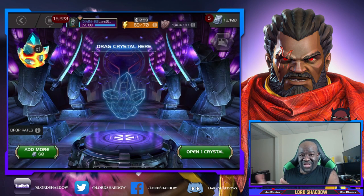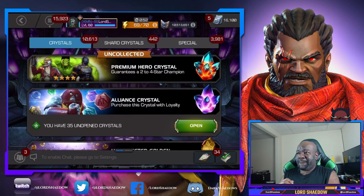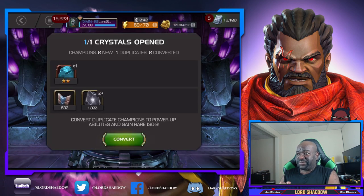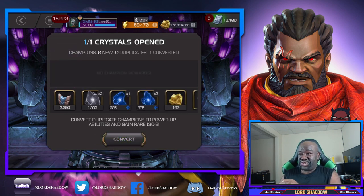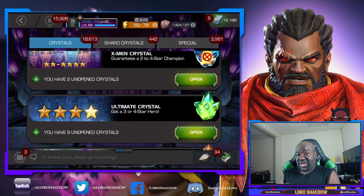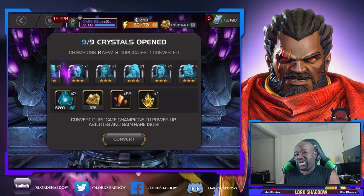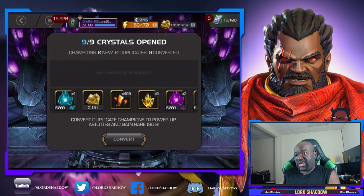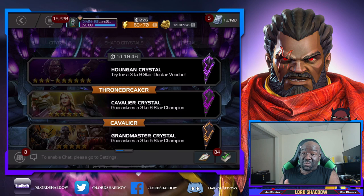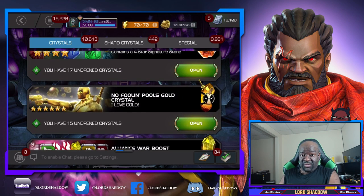We've got another premium hero crystal I claimed from solo objectives, but now I'm just trying to find whatever points I can get. We got a tech, which was cool. The other issue I have is that after that rank up I did as a tech, I'm low in tech ISO. I always have plenty of ISO all over the place but I'm low in tech ISO specifically — that's why I'm opening up these crystals even if they don't give me points in the advancement. I'm trying to get a lot of tech ISO, and we got two of the big 5,000 ones.